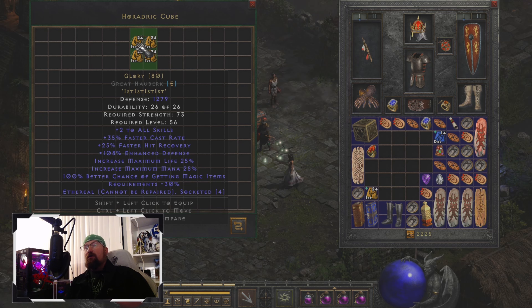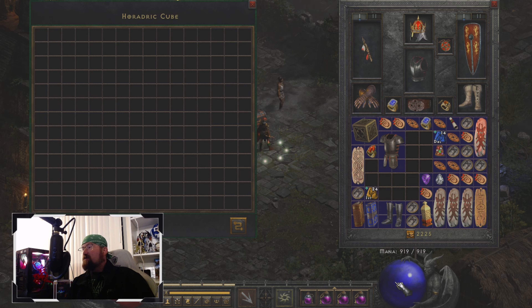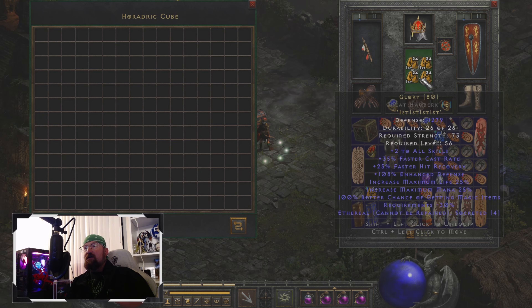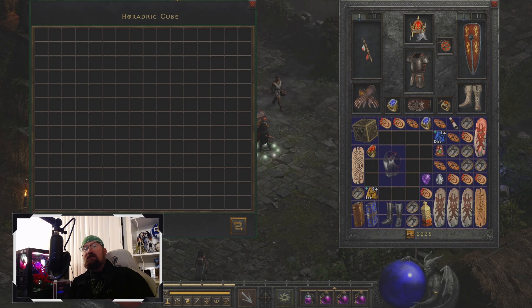After that we have 108% enhanced defense — that's what this one rolled, and obviously it can roll higher. You get increased maximum life of 25%, which is great, and 25% increased maximum mana, which is great for my caster as well. I have a pretty high mana pool — right now it's at 828, and when I put this on it goes up to 919, so almost 100 extra mana points just from equipping this.